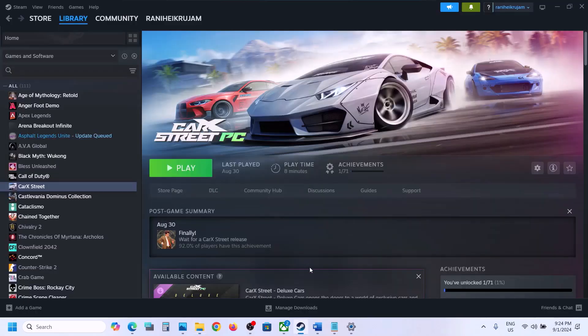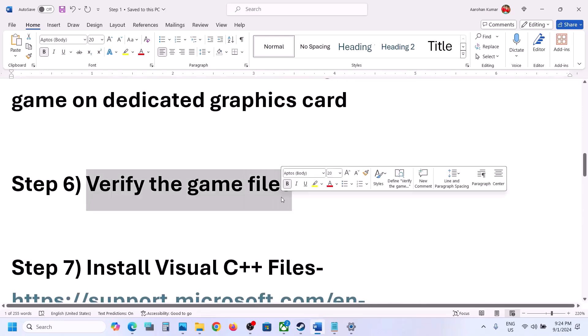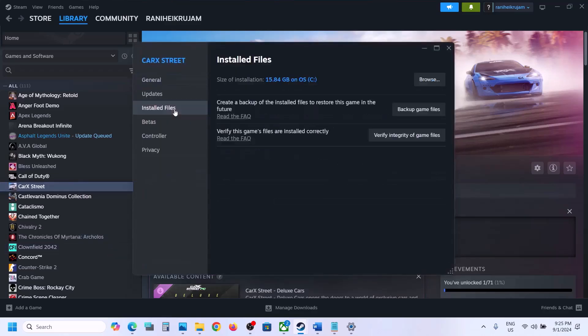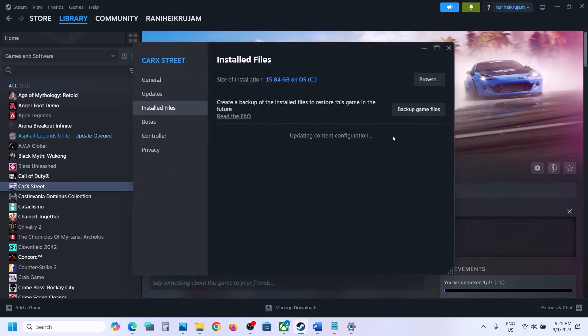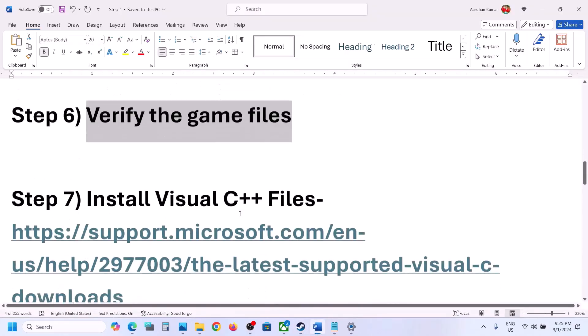The next step is to verify the game files. Go to Steam, right-click on the game, select Manage, then select Properties. Go to Installed Files and click on 'Verify integrity of game files.' Once the verification is 100% complete, launch the game and check.